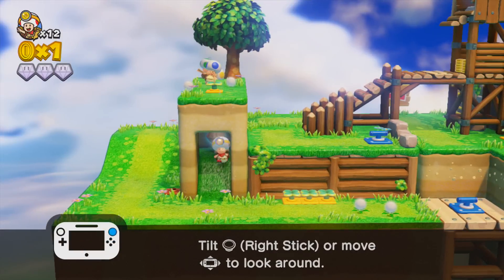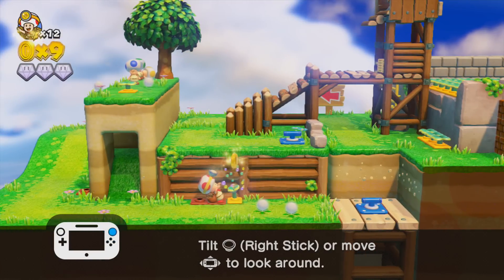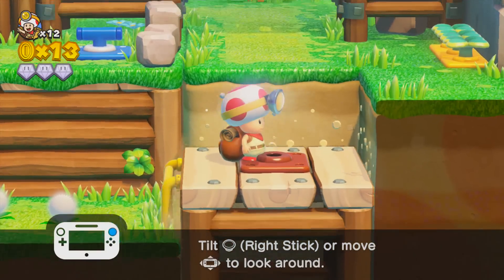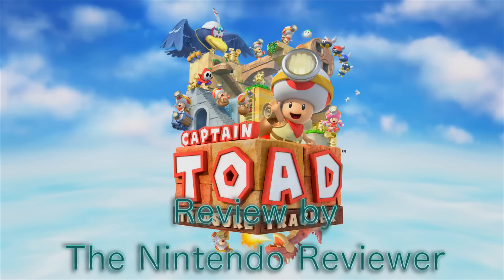Remember those side levels in Super Mario 3D World where you played as Captain Toad and walked through a mini world collecting things? Well, Nintendo sure does — so much so that they decided to expand that concept into Toad getting his own Wii U game. Here is Captain Toad: Treasure Tracker for the Wii U.